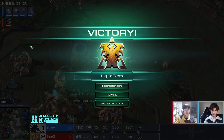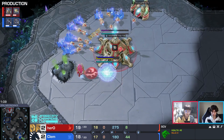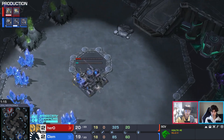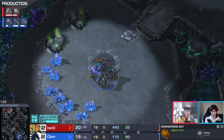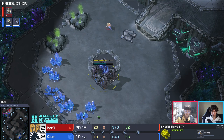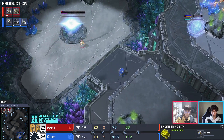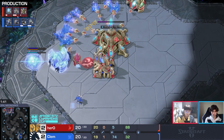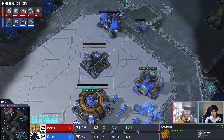Hero tries to hold on top of the ramp, but no shield battery overcharge means it all goes down. Game five is on Moon Dance — a shorter map. Stargate play doesn't feel like it's working. Where does Clem go from here? An engineering bay block — just a Clem thing. Hero just takes the pocket expansion. The pocket expansion is not the worst as a natural, but it has two fewer mineral patches and one less gas geyser — less efficient mining.